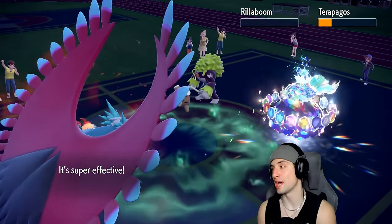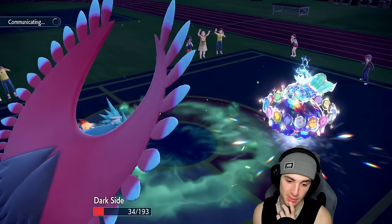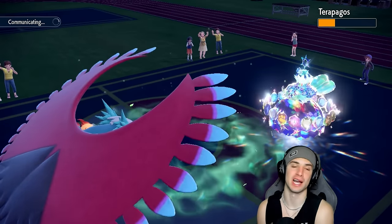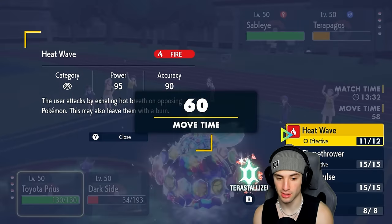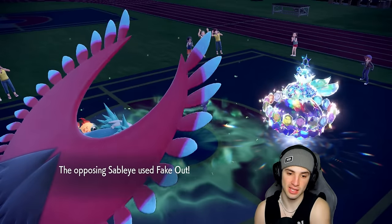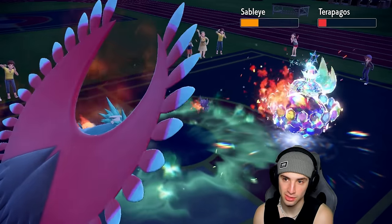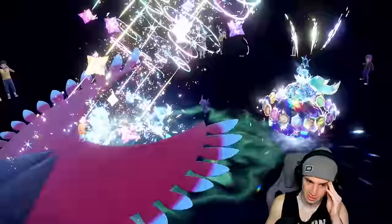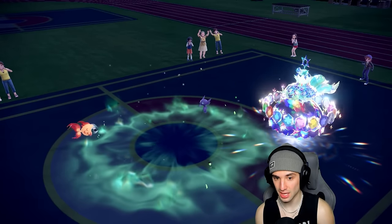Reflect should end soon and they only have Sableye left, so we just have to target down Terapagos. Sableye comes out as their final Pokémon. Time to double down. Two turns left on Reflect. By doubling down I think we can pick up the KO. Fake Out is rolling — it's getting real scary. Tera Starstorm could double KO — don't KO my Chi-Yu. It is super effective but I survived! Great news — now we're down to Grafaiai.